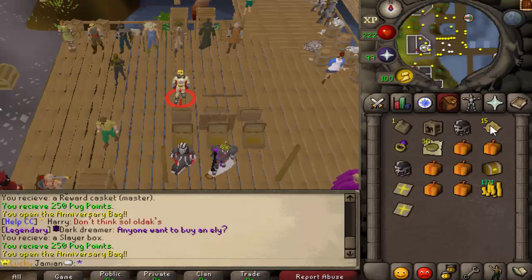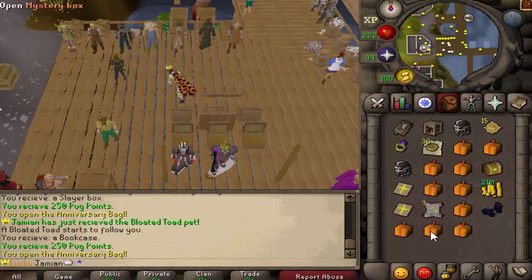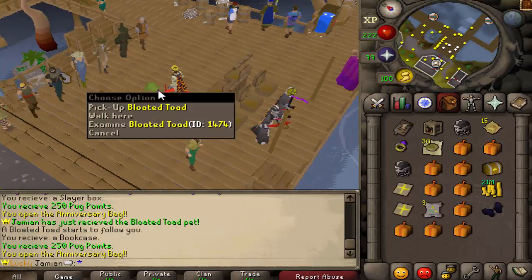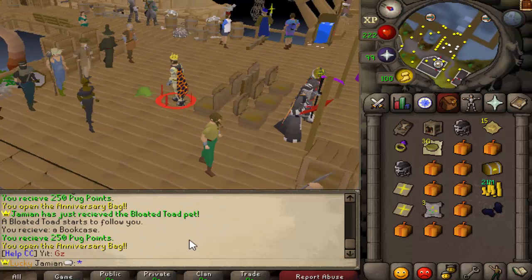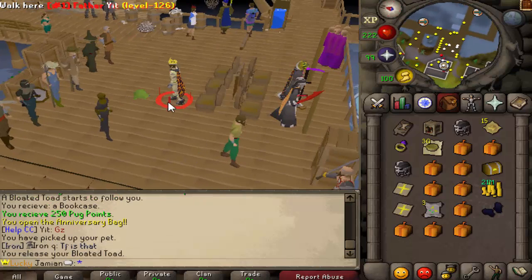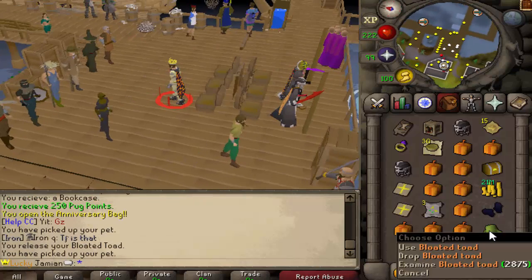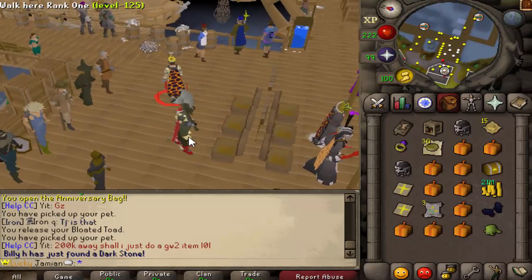Opening another one - you can see Slayer Box is an option, and the goodie bag stuff. Oh, we just got the pet! That is the pet! I am annoyed because that is rare and we just got it on like the third bag. There are two pets for this event - this is the anniversary bag pet, and then there is a pet from the massive blob as well. I will open up 100 of these and we'll be back with the loot.